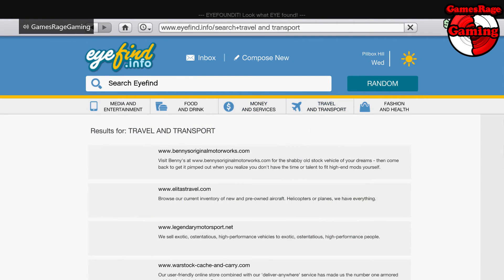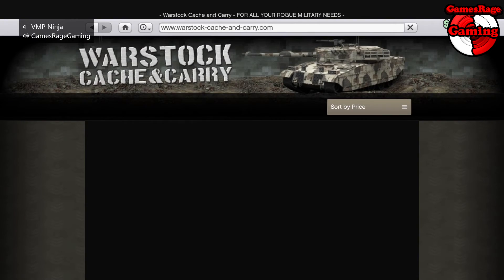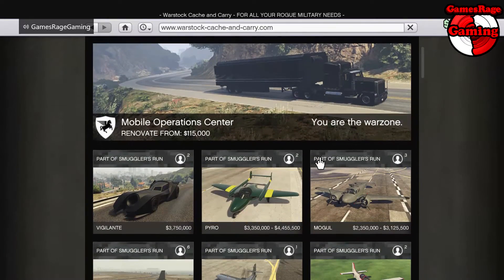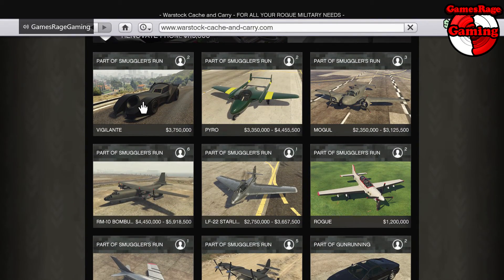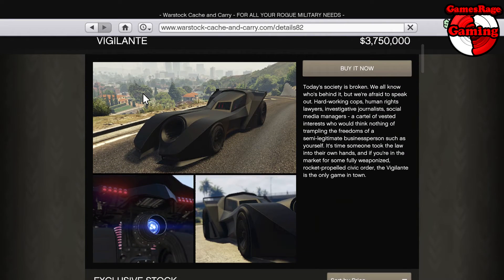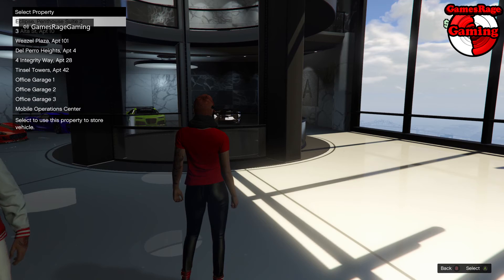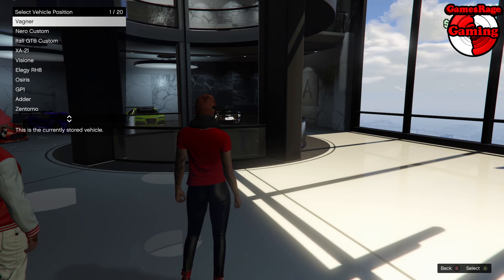First thing off guys, this vehicle is available for purchase on the Warstock website, so all you need to do is head over there. The current price is 3.75 million, which is kind of high-end for the cars coming out, but considering it's a specialist car you would expect this kind of price anyway.